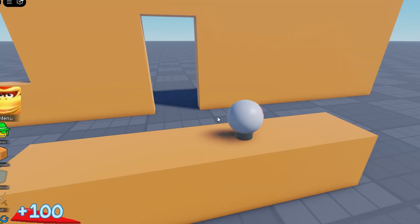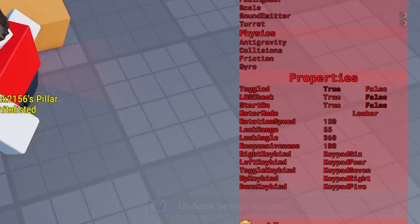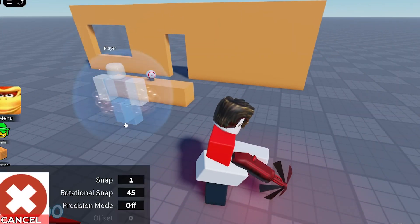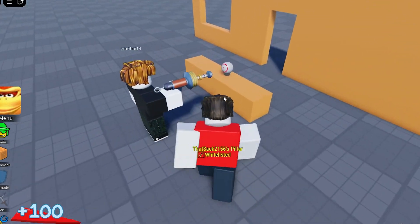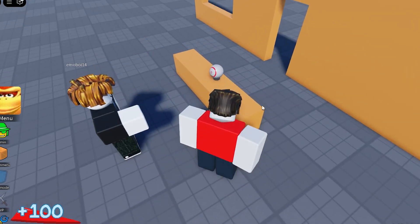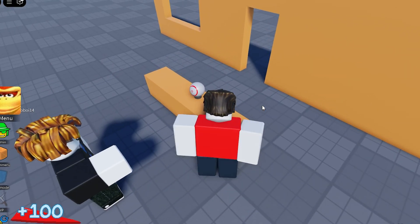To start off with, Rotation is basically the manual mode, and you can control it using the keys that you bound. Next up is Looker Mode — the servo will look at any humanoid in range of it. It appears that the servo will check for the closest humanoid every five or so seconds, at which point it will swap to look at that humanoid.